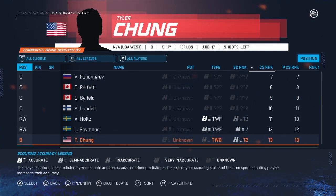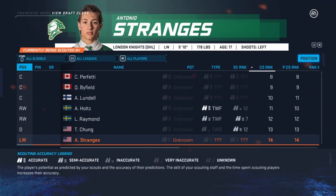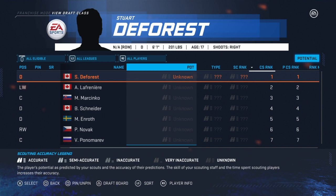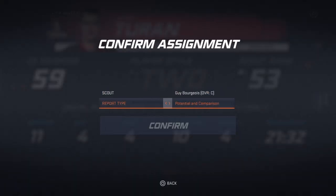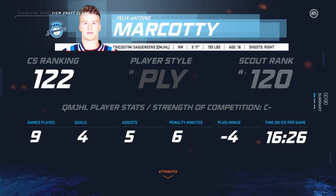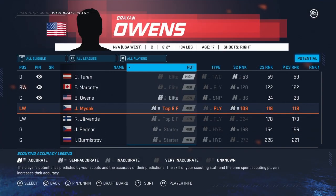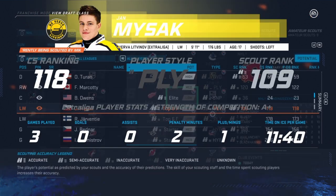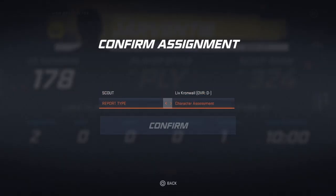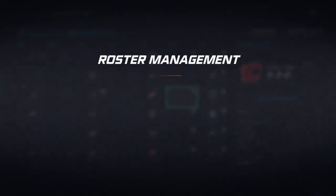Looks like our scouts have been slacking a little bit — they've got absolutely nothing going for us at the moment. That's pretty bad. Let's get some of these other guys scouted — these could be some gems later on that you can use for trade value, or they might actually pan out. We're just going to get a few of them done. Goalies are always a good one to get, so that should be good for now just to get things started.